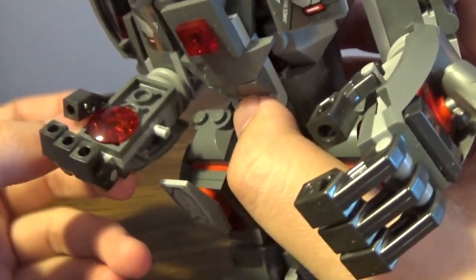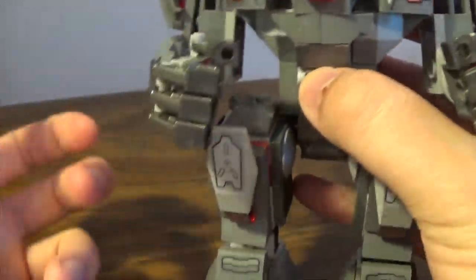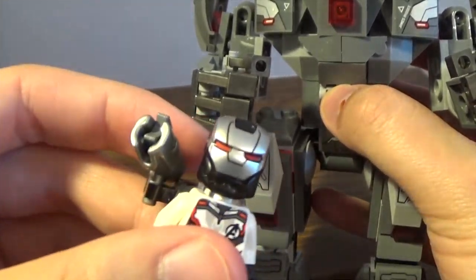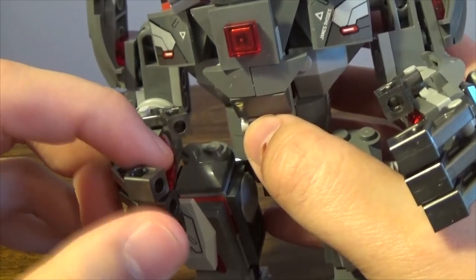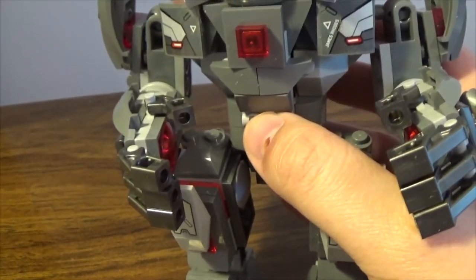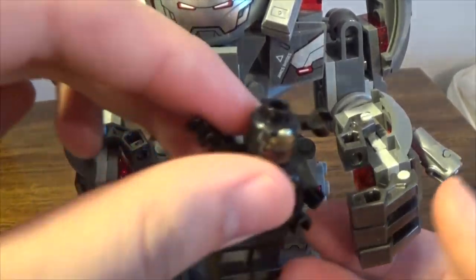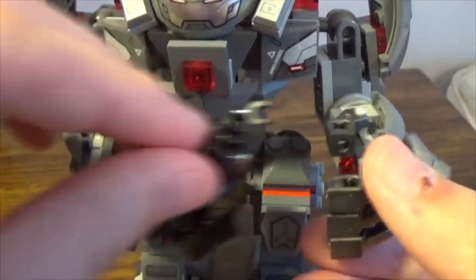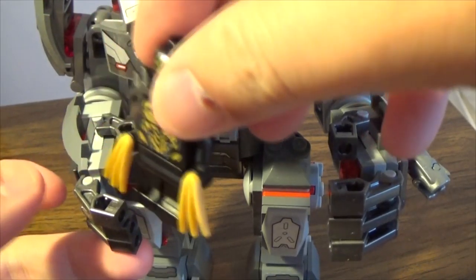You have articulated fingers and also the red repulsors — kind of like what Rhodey has — and he obviously has red eyes. The figures go out like that, so you can hold the Outriders if you really do choose to display them. You can kind of spin the hand out to make the Outriders fly — I don't know if Outriders actually do that.